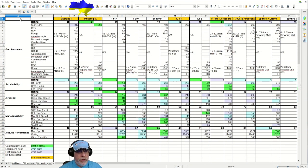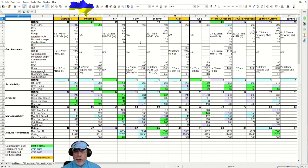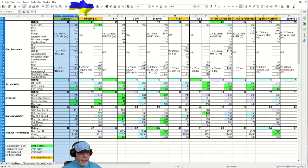Here is my spreadsheet for all of the tier 6 fighters - there are actually 17 aircraft, though there are 16 slots here. I've combined the Spitfire 5B and 5BIM into one slot because for all intents and purposes they are the same aircraft. The Mustang One is in columns C and D, and each of the other aircraft have their own two columns progressively off to the right.